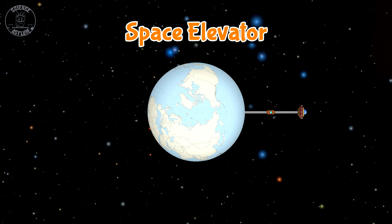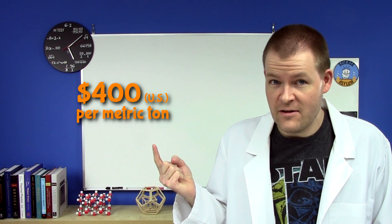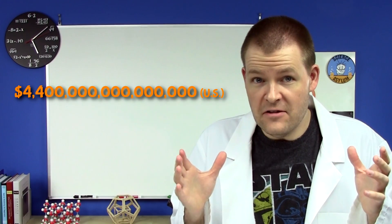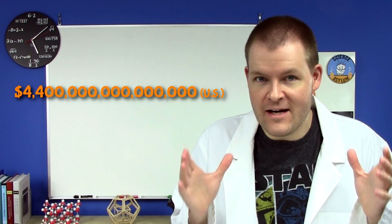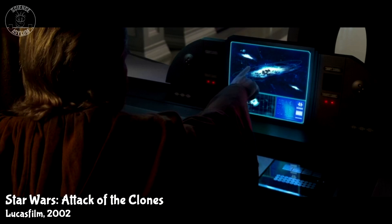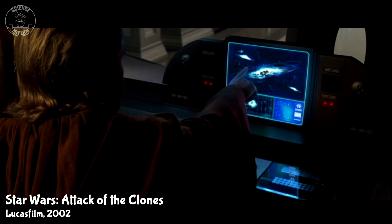That's enough to have a noticeable gravitational pull, but not nearly enough to collapse and form a solid steel sphere. Now let's estimate cost. It's really expensive to get things into space, even with a space elevator, so let's assume the steel was mined and produced in space from asteroids. The average cost of steel on Earth in 2016 is about $400 per metric ton. The steel needed to make a Death Star would cost 4.4 quadrillion dollars — about 57 times the gross world product. But a galactic empire is going to have significantly more than 57 planets, so I think it's safe to assume the wealth exists.